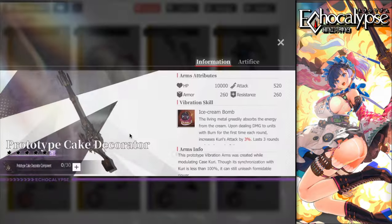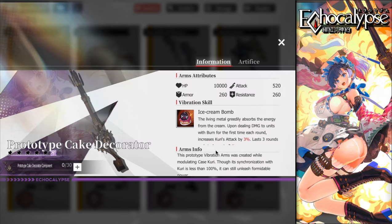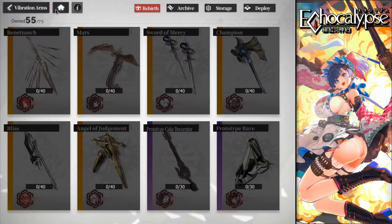Her vibration arms, 'Ice Cream Bomb': upon dealing damage to units with burn for the first time each round, increases Curry's attack by 3% for three rounds, stacking up to two times. At max investment this means up to 12% more attack. Since you need to build her on attack, her weapon is absolutely a must-have if you want to play her on your lineup.